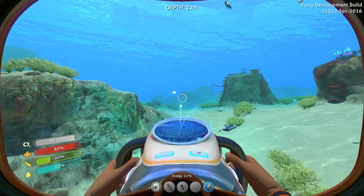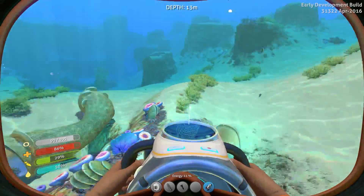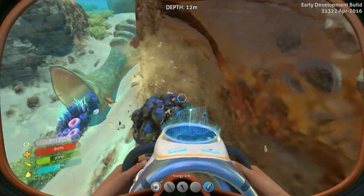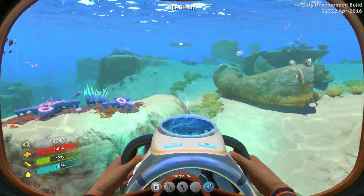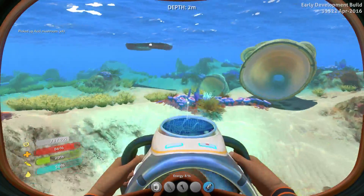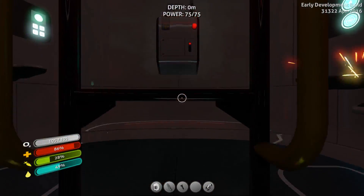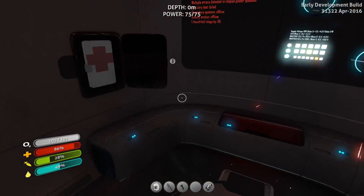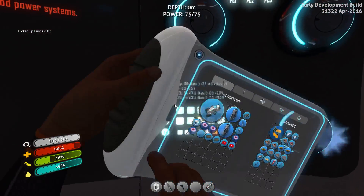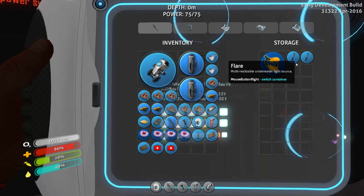We have just finished completing our base there, or getting started on our base anyway. I'm now going to go back to the pod in order to grab all the resources we have still there, transfer them over. I'm getting low on batteries again for my sea glide, so I'm trying to grab some copper on the way. Also grab medkits because we don't have a medkit synthesizer at our new base yet.